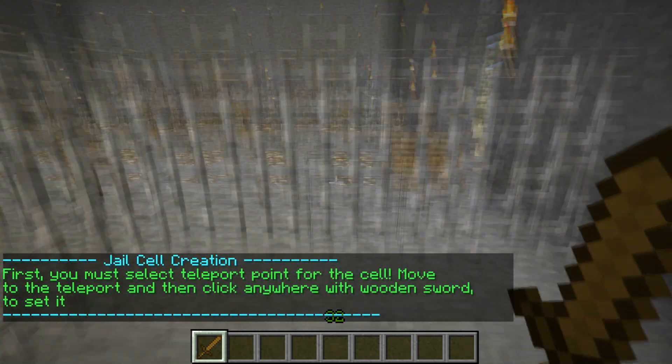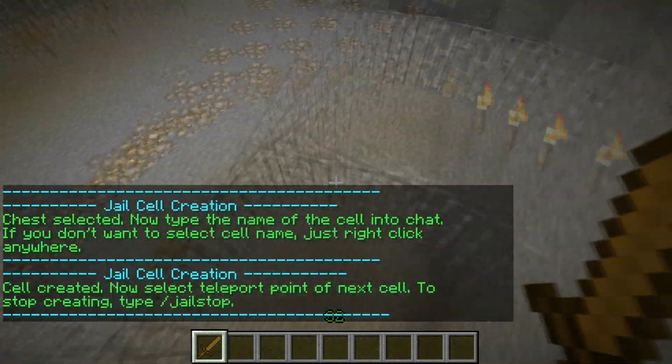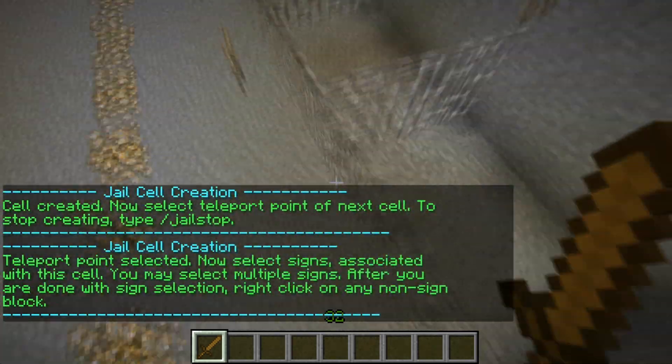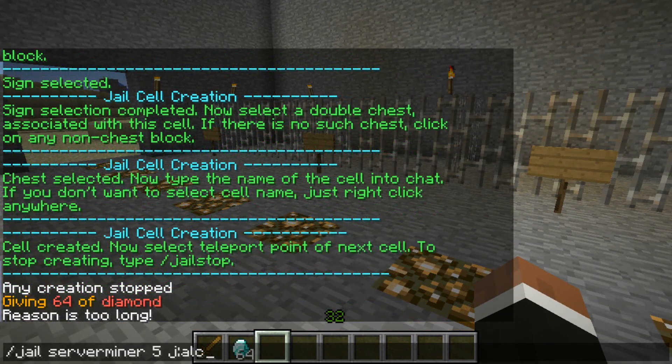Jail players using a command, optionally muting them. You can specify a time and reason which will be displayed on signs outside of their cell. There's full support for permissions, economy plugins for players to pay a fine to get out, and even guard NPCs which will guard your prison.